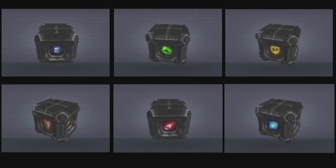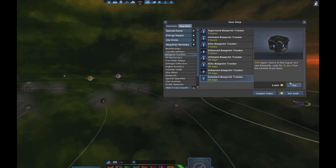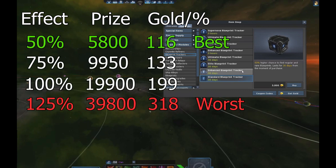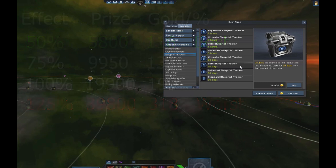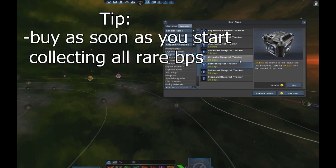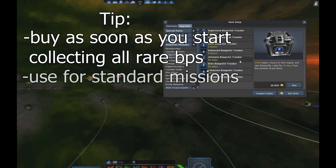Let's start with the blueprint trackers. To get the best gold value I divided the price by the percent, and as you can see here, for the blueprint trackers the best value is on the first blueprint tracker and the worst is on the last one. I recommend buying them as soon as you start collecting rare blueprints in standard missions — otherwise they're mostly unnecessary.